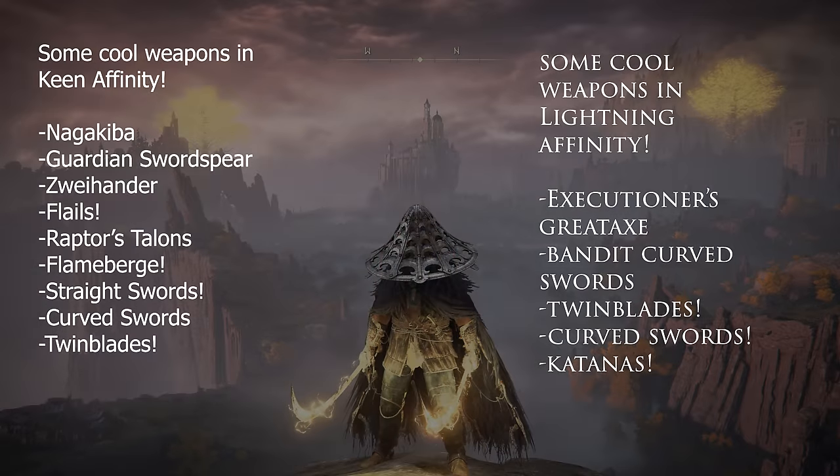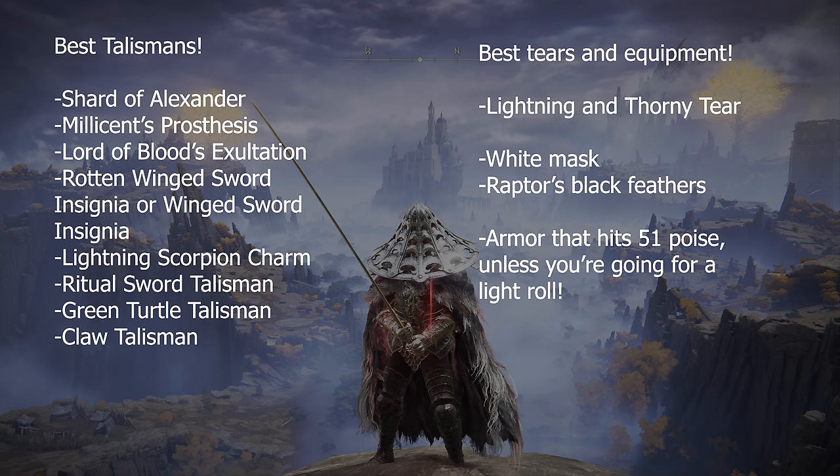Some really cool weapons to try on Keen Affinity: the Nagakiba or starting Katana gets an A, the Guardian Sword Spear gets A+ with massive base damage, the Zweihander is actually really good in Keen Affinity, Flails are really fun, Raptor's Talons, Flamberge, Straight Swords, Curved Swords, and Twin Blades. For Lightning Affinity: Executioner's Great Axe — you can turn it into the Dragon Slayer Great Axe from Dark Souls 3 — Bandit Curved Swords, Twin Blades, Curved Swords, and Katanas. Best talismans: Shard of Alexander, Melissian's Prosthesis, Lord of Blood's Exaltation, Rotten Winged Sword Insignia, Lightning Scorpion Charm, Ritual Swords Talisman, Green Turtle Talisman, Claw Talisman. Best flasks: Lightning and Thorny tier. Best equipment: White Mask, Raptor's Black Feathers, and armor that hits 51 poise unless going for a light roll.